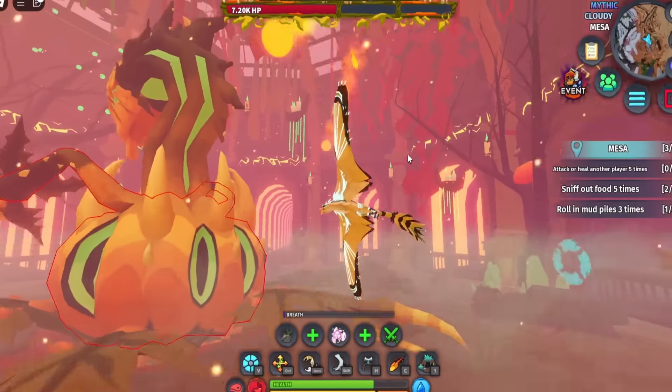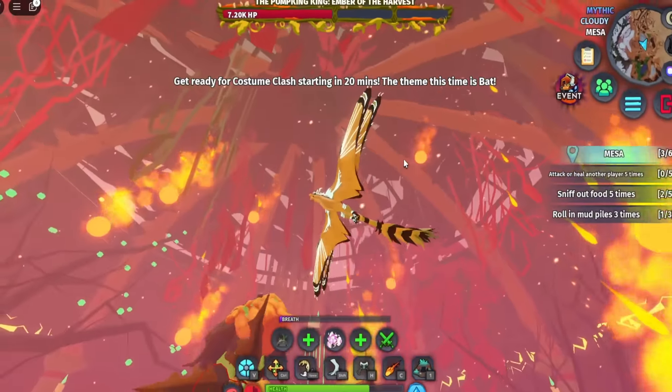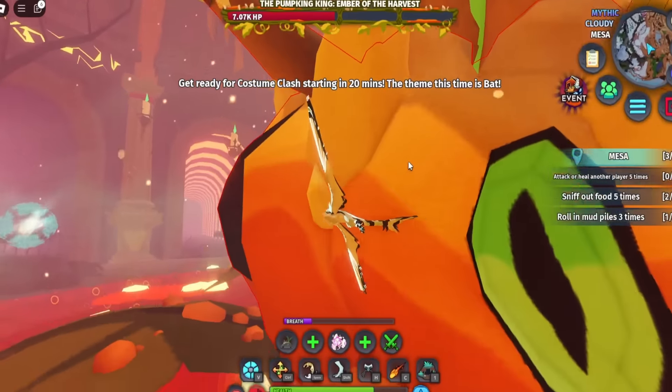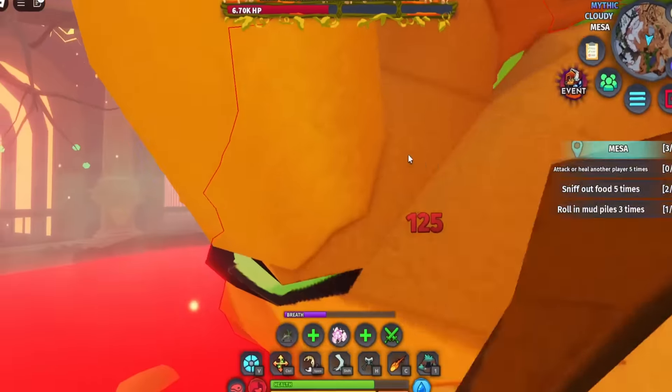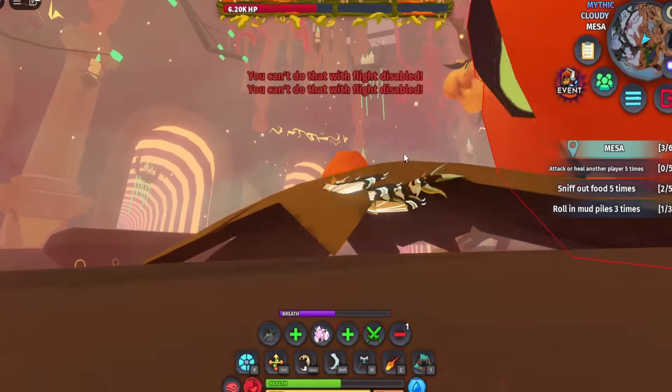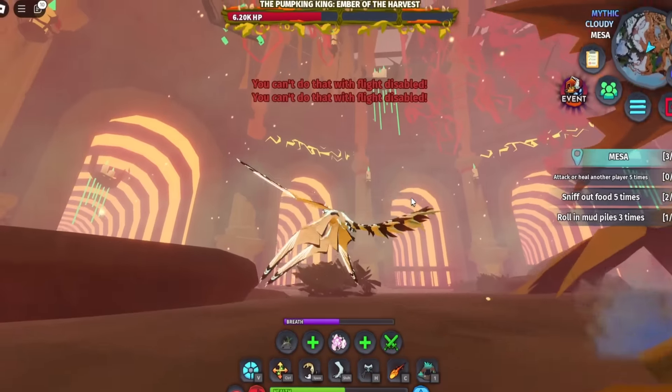Once it hits half health, it shoots down fireballs from the skies. We can still hit it. It's regenerating — I just realized. It still has an AoE attack. It shredded my wings — I can't fly!